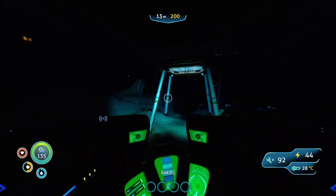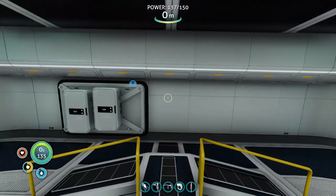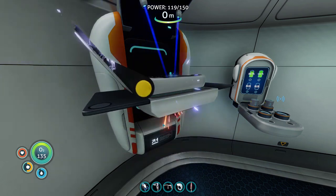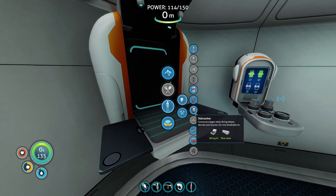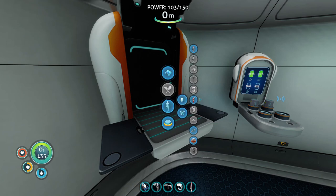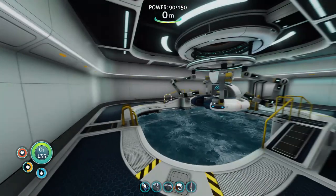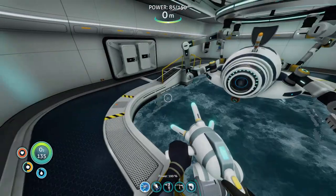Let's go park this thing in the Moonpool. Let's craft a wiring kit — there we go. I don't know what that noise was but it just happened. And propulsion cannon! One of my favorite things in the entire game — it's basically the gravity gun from Half-Life.